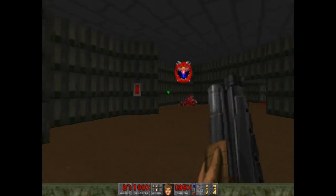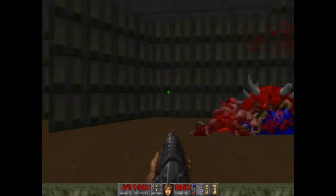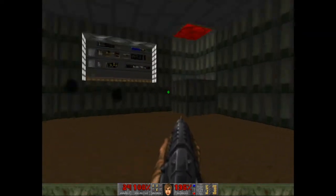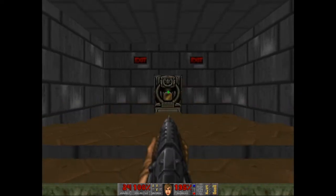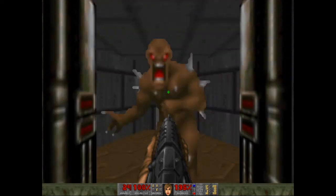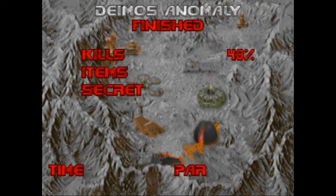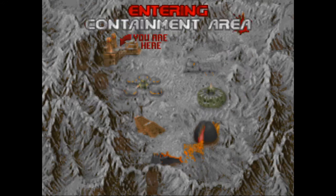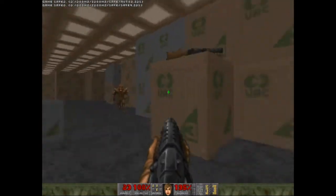Trying not to use the plasma rifle if I can at all avoid it, because I really want to save it for the final boss. The other option is to rocket-launch him, and I ain't doing that. Alright, Deimos Anomaly done — 100% across the board. Continuing on to Containment Area.